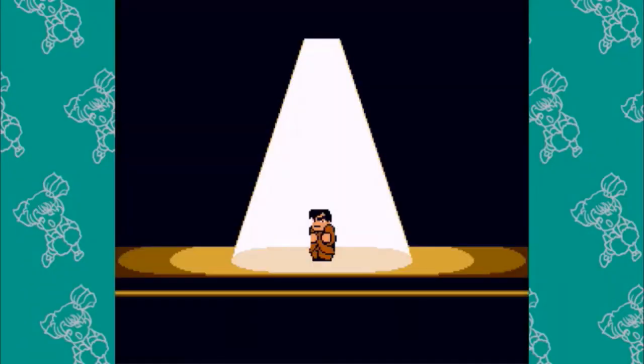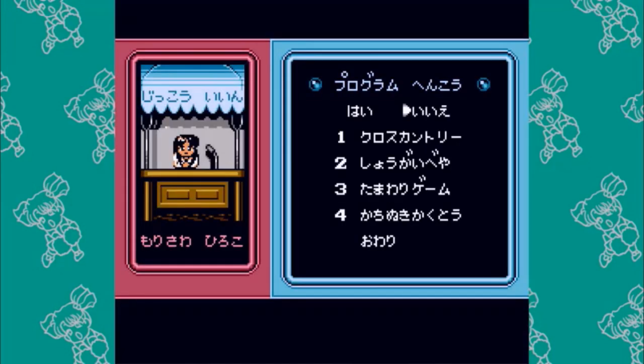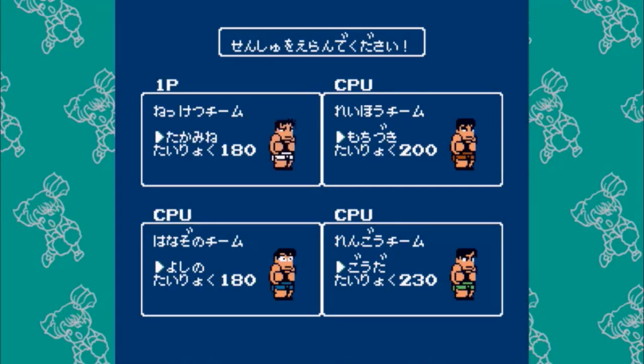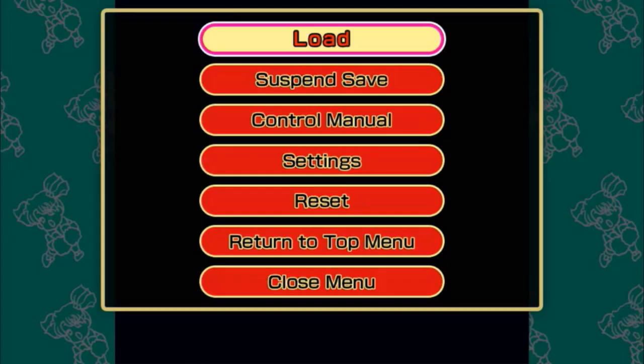Hit play and then push the B button to skip everything. Hit B on 1, B again and B OK. Then just hit B to go through all this — we don't want to change anything. At this screen we want to pick Ichijo. Once you find the 140, hit B and wait till the black screen then save it.